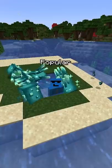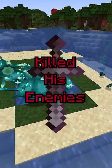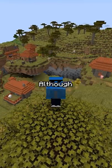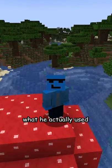On February 11th, 2022, popular YouTuber Vitalisy killed his enemies on the Lifesteal SMP by doing this. He walked on thin air — although not really. What he actually used was ghost blocks.